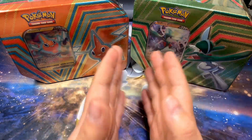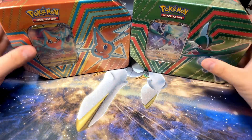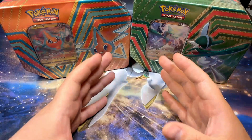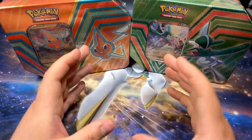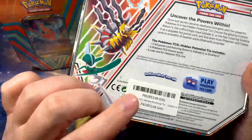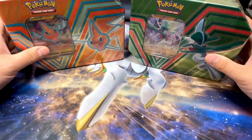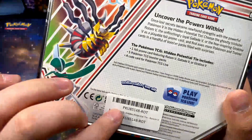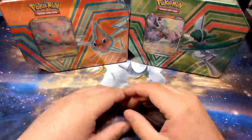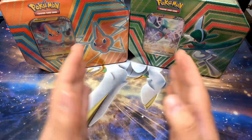Hey, what's up guys, JayZab here. Today we're going to be opening these two Hidden Potential tins. I don't have any more of the Giratina tins — I thought I had a couple sets of each, but I guess I didn't. So this is all I got for today, just these two tins. I do see this little sticker here — last time I opened these, the ones with the little sticker had Evolving Skies in them, so hopefully today these also have Evolving Skies.